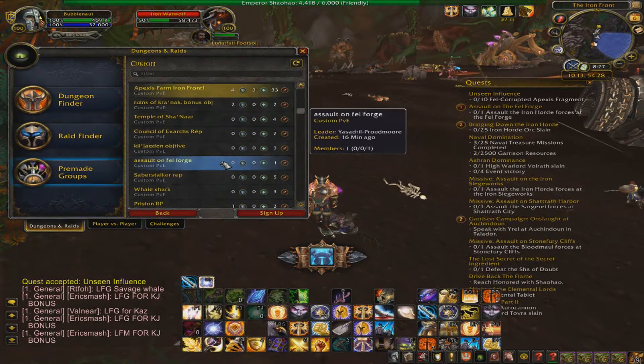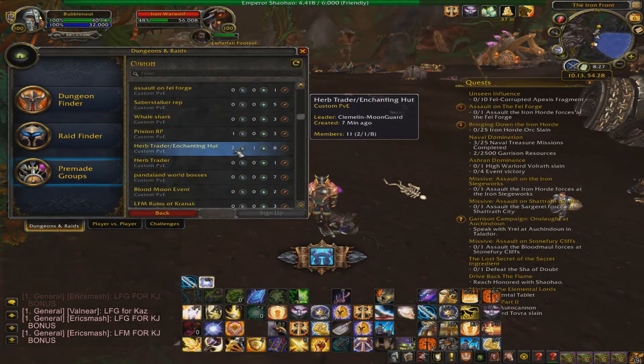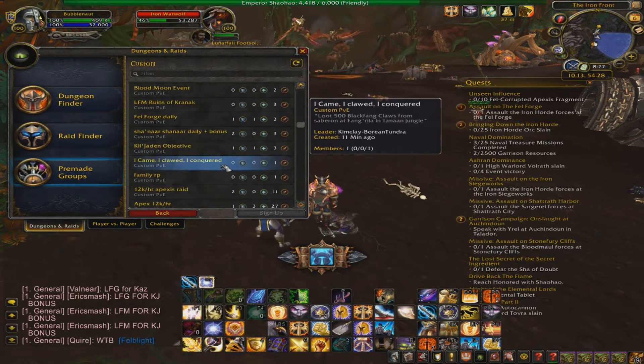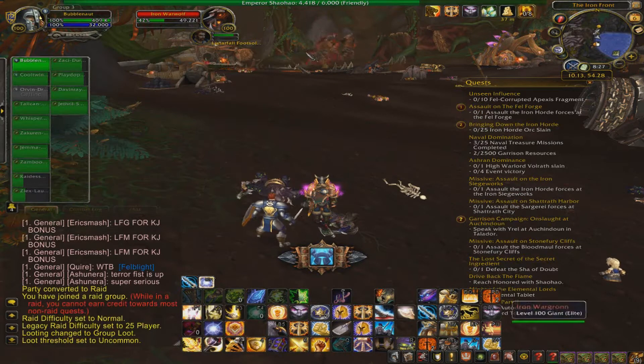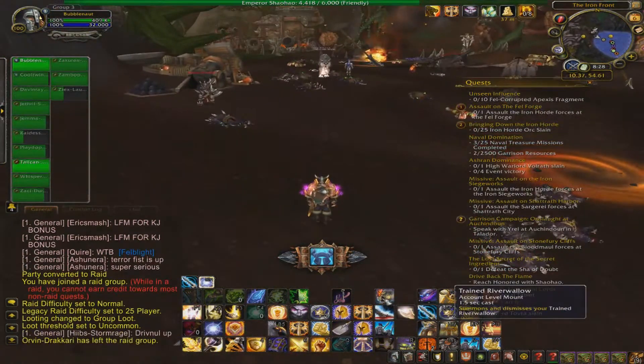You want to get to the Iron Front in Tanaan Jungle, and you'll be farming mobs here. Now this is pretty fast — about 15 to 20k an hour, depending on how big and how fast your group is.